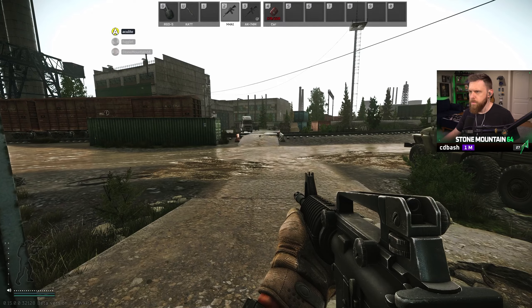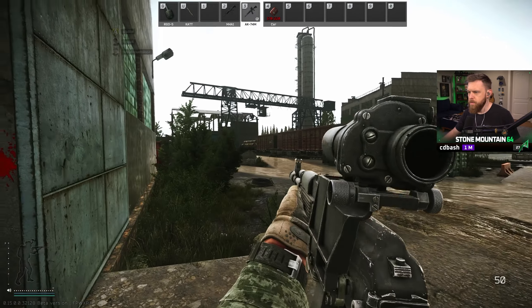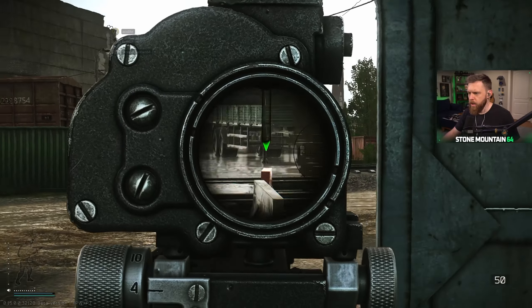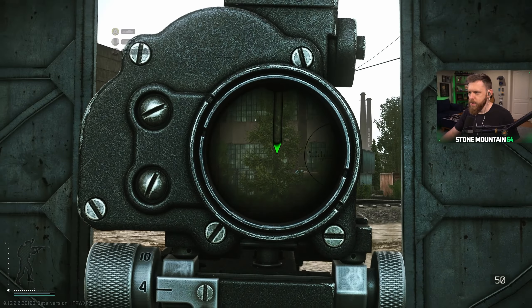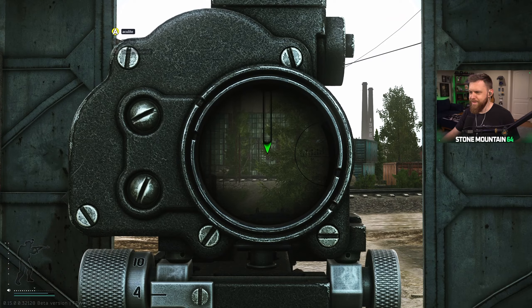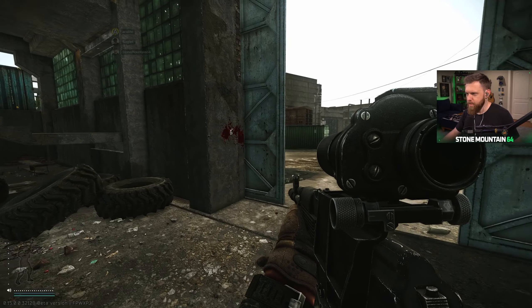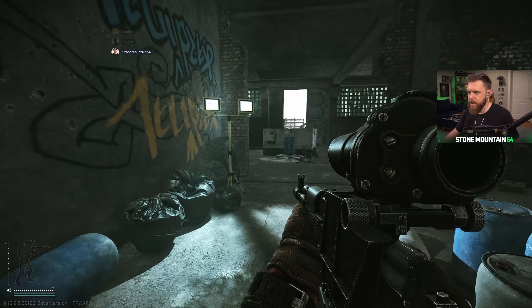What level is it? Armor class four. Oh my gosh, this is the ugliest optic in the whole world. Actually it's not that bad — it just immediately goes back. That's it, we just planted that thing. That's it.